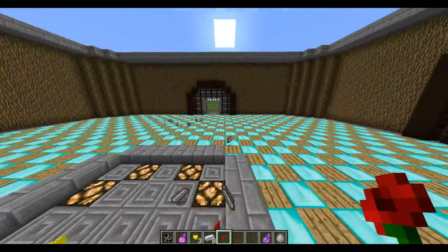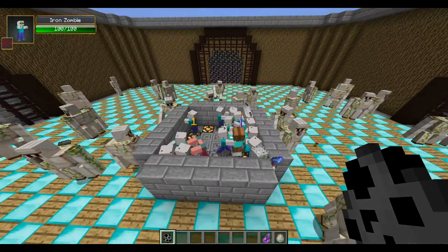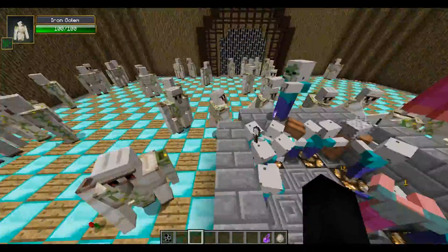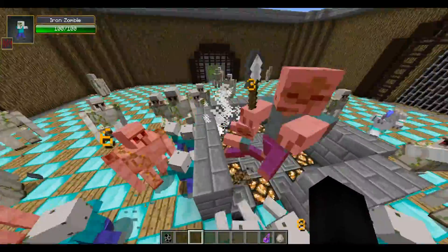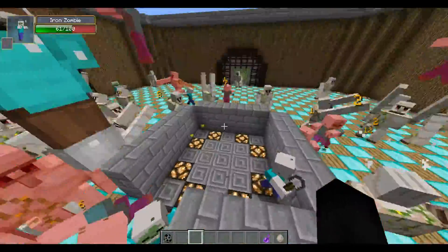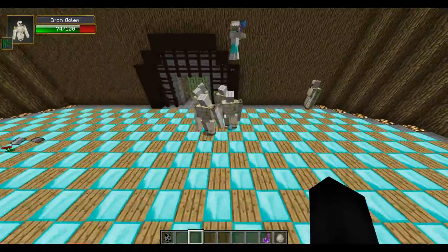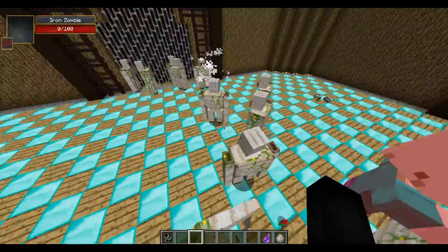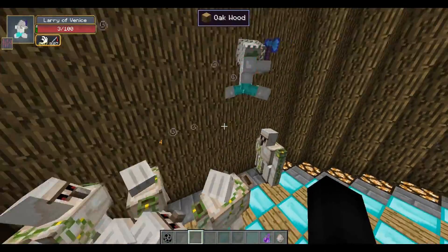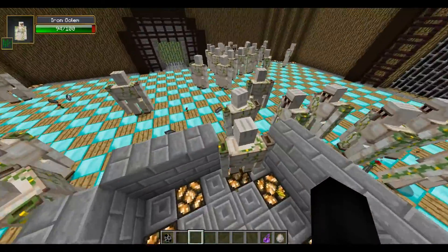I'm going to set it to peaceful and set up for the final round. We are back — 20 zombies are already getting beaten to death by Iron Golems; we have 50 Iron Golems. I'll break down this wall and get this started. We have two bosses in the mix, so this should be a pretty fair fight. I'm actually willing to bet the Iron Golems are going to win this one — and yeah, the only one left is the boss, and even with his strength he's getting destroyed.